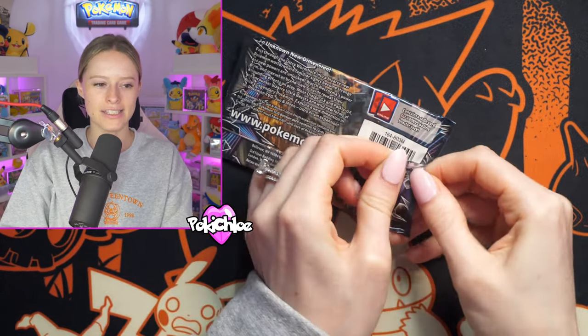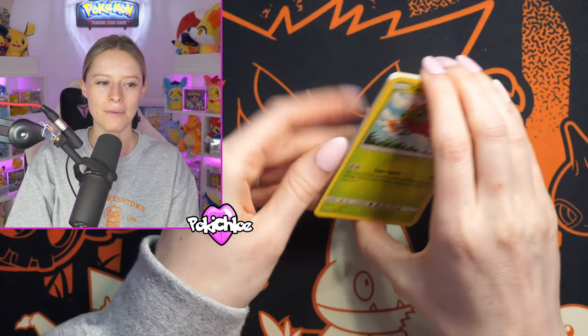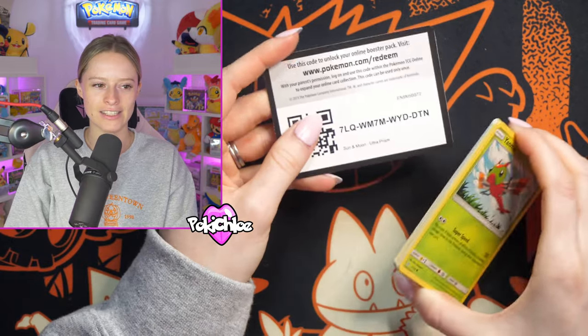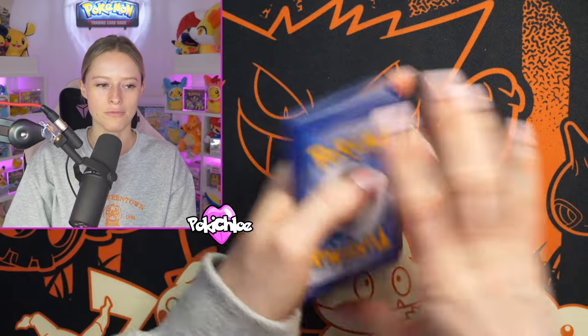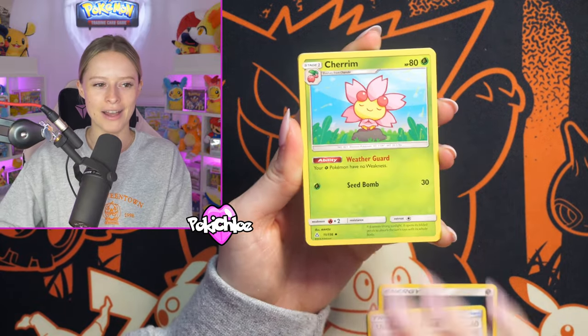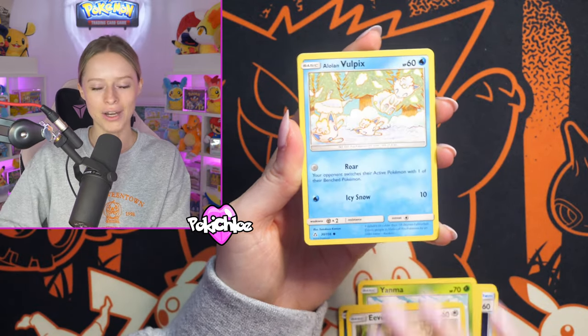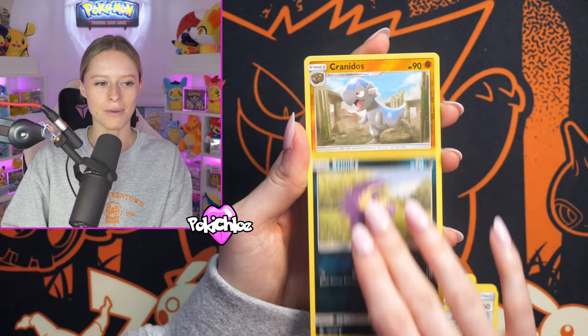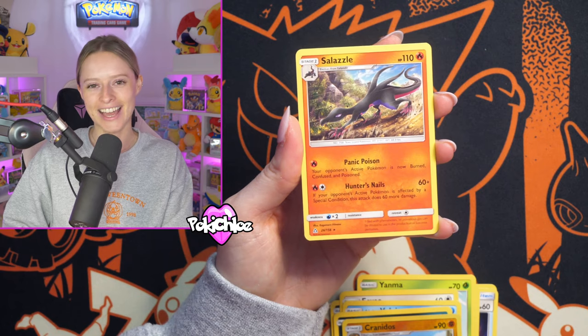The big hit from this set would be the Full Art Lillie. Do we think we can pull it? That would be one-pack magic at its finest. It's four on the card trick for Sun and Moon. Send the luck my way in the comments right now, because if it's a big hit, one of you guys is going to get it. If you haven't already, remember to smash that like button, subscribe to the channel, and I will see you again next time.